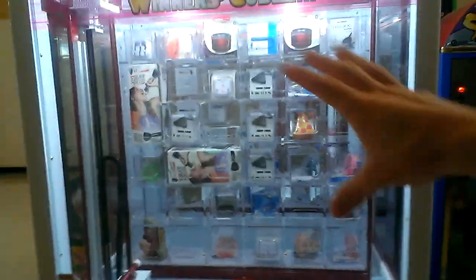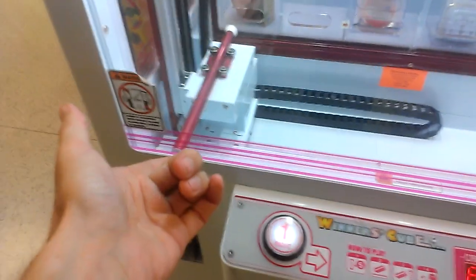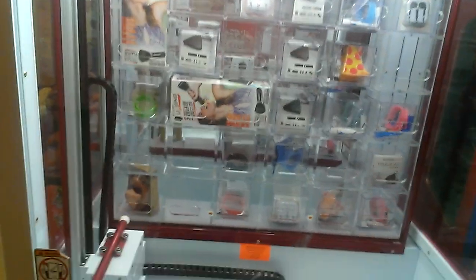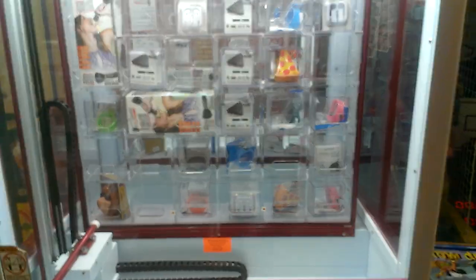The whole setup is completely different from the Keymaster. You have more rows on this one — the Keymaster only has three rows. Just like the Keymaster, if that key goes through that hole, you win — only in this case it's a plunger. The payout rate is basically the same system as the Keymaster, so keep that in mind when you see one of those. I wish you luck at these things, guys. Thanks for watching.